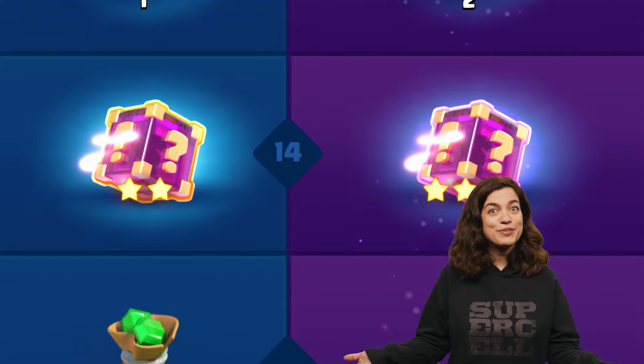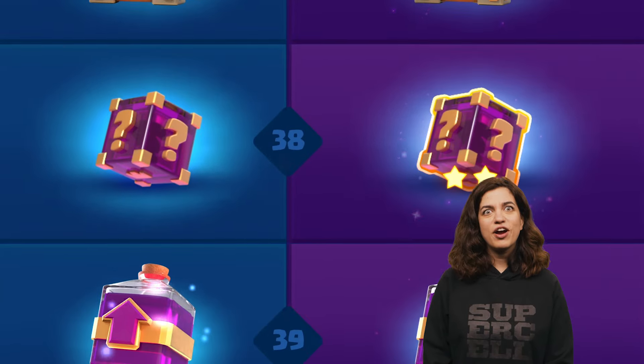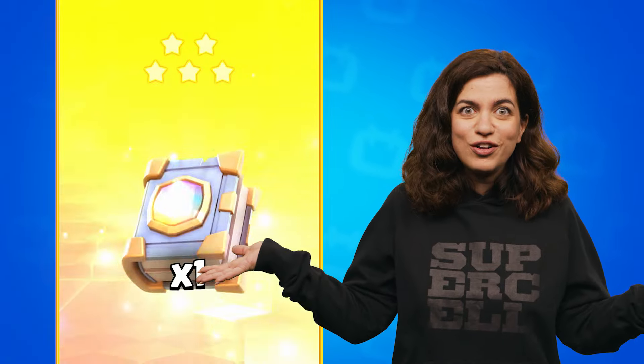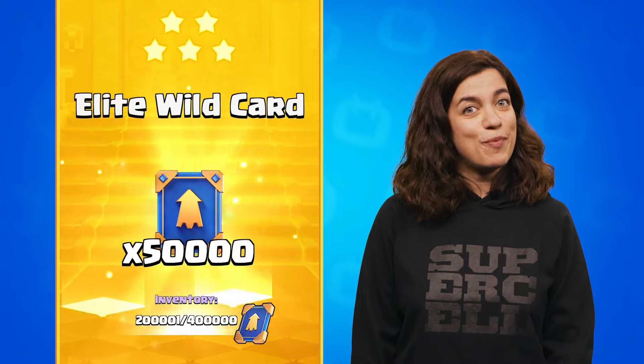We have reworked Lucky Drops! They will appear in more places throughout the game, like Pass Royale and Special Giveaways. Drops now range from 1 star to 5 star, offering a wider variety of rewards. The surprises just keep getting better and better. While some individual drops have been slightly adjusted, you'll be earning way more overall. On top of that, you'll be getting more Gold and more Wild Cards with increased rewards across the board. These changes go live with the October update.